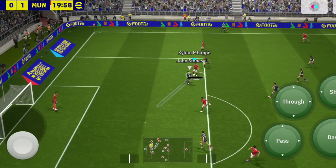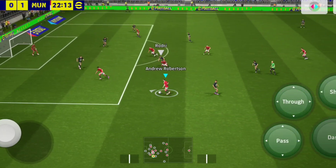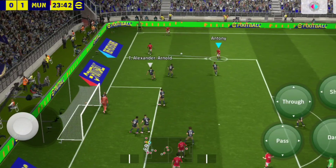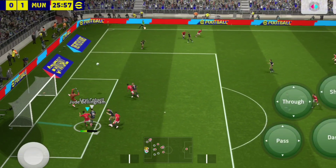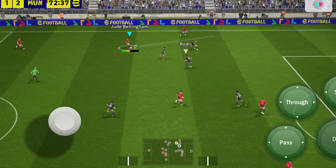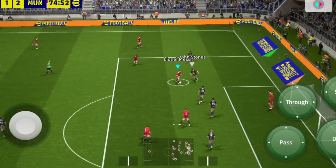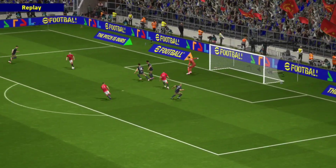Mbappe finesse dribble, finesse dribble, ball to the middle — good. Finesse dribble with Robertson, ball — good. Anthony finesse dribble — Prime Anthony was different. Look at this with Bellingham: finish dribble, open up space — when you finesse dribble, the baller keeps making the run, opens up small space. Ball to Messi, finish dribble, finish dribble and a shot — easy finish. And these are division games, not against a noob — this is just how effective the skill is.